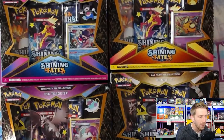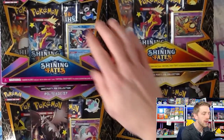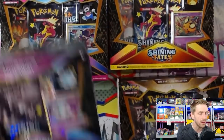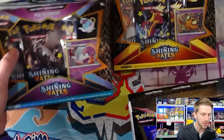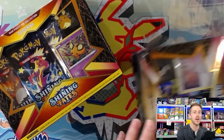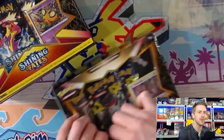We've got a Dedenne, a Bunnelby, a Poltergeist, and a Galarian Mr. Rhyme with an upside-down Shining Fates pack. We're probably going to save that one for the end. I think I'm going to start with Bunnelby. Hopefully we can get something good out of these — I have seen a lot of really good hits so far watching YouTube videos or looking on Instagram, Twitter, and Facebook.